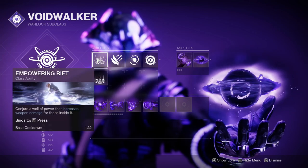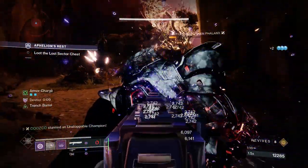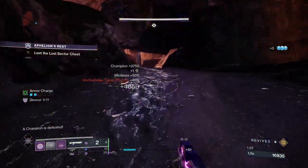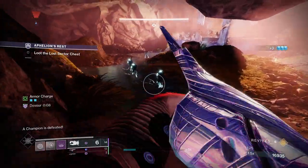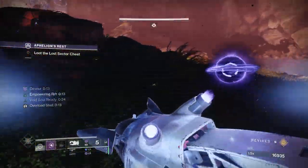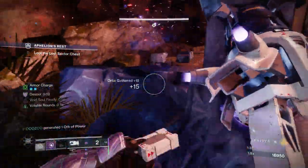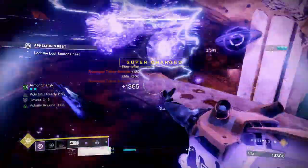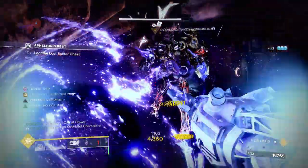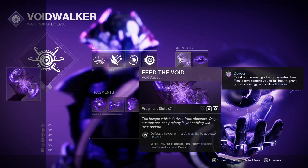For abilities, we need Empowering Rift, and I find Vortex Grenade to be the best for actually getting a kill. If you somehow run out of devour — which is hard since the timer is insane and stacks with kills — Vortex Grenade will do the trick. Combined with a couple of things in our fragment slots, we'll use this to get volatile rounds. Just make sure you're using a grenade you're comfortable with.